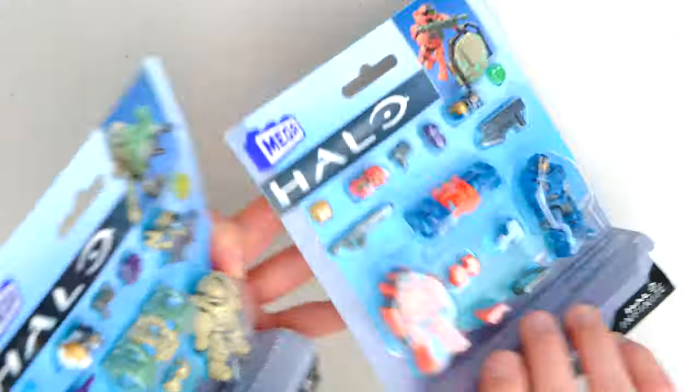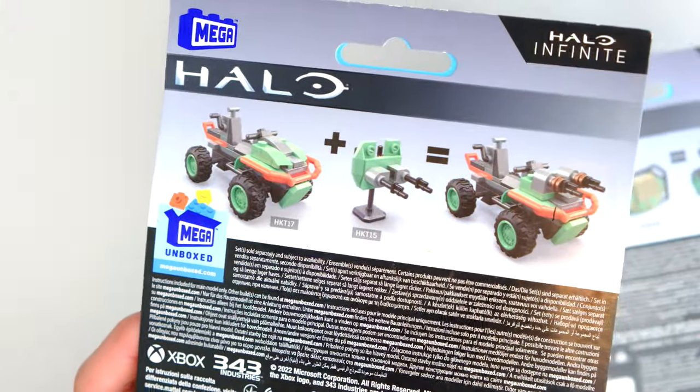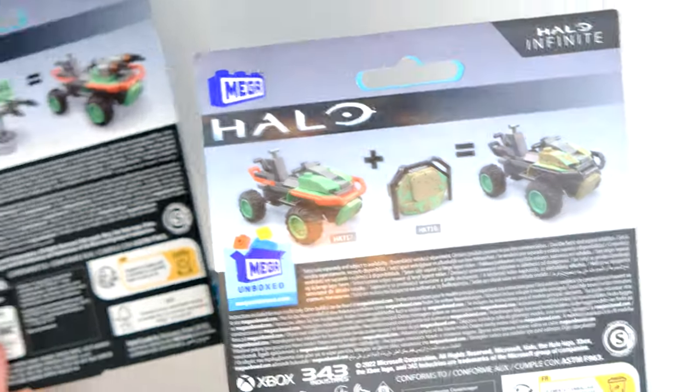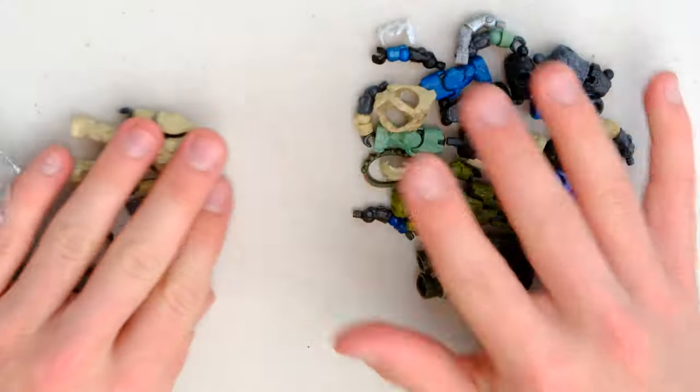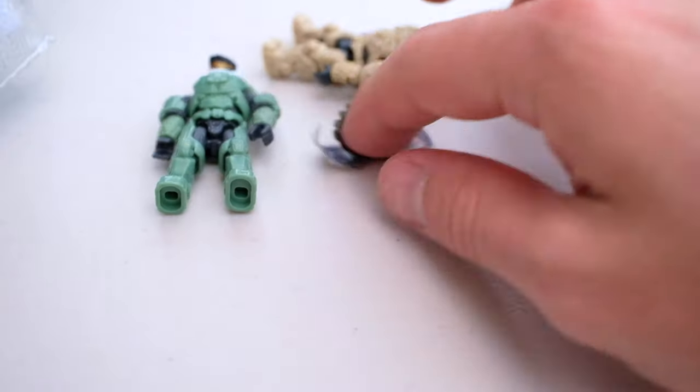You get a turret and a barricade, and you can use both to make alternate mongooses — a gungoose and one that's the same just with different colors. You can do that if you can actually get hold of both these sets and the Mongoose Outriders, which, if you can, well done. I have an assortment of armory pieces with me, so hopefully we're going to be able to build up the full thing.